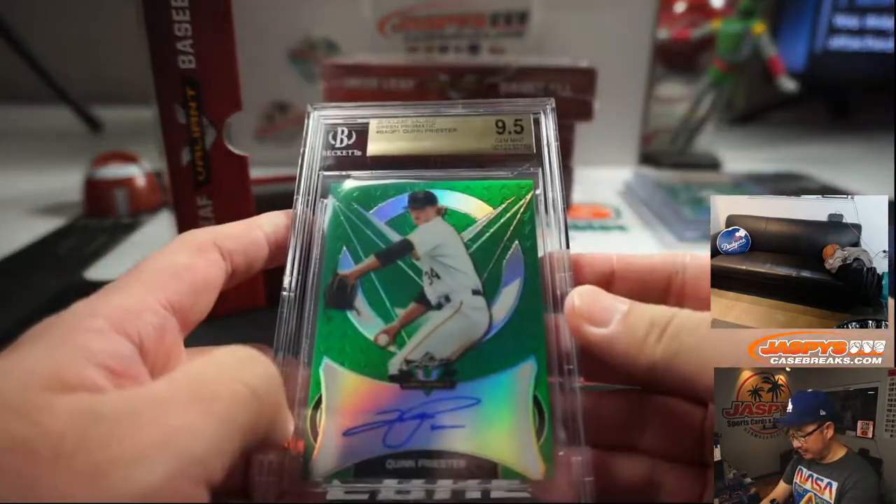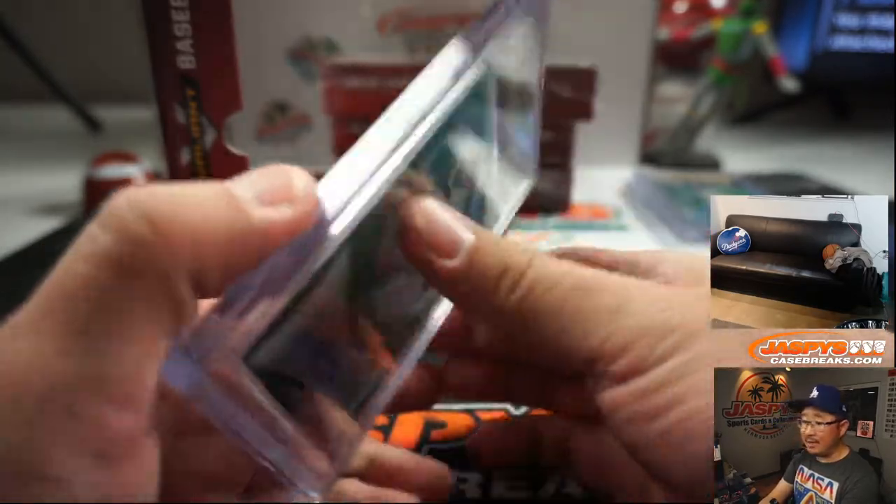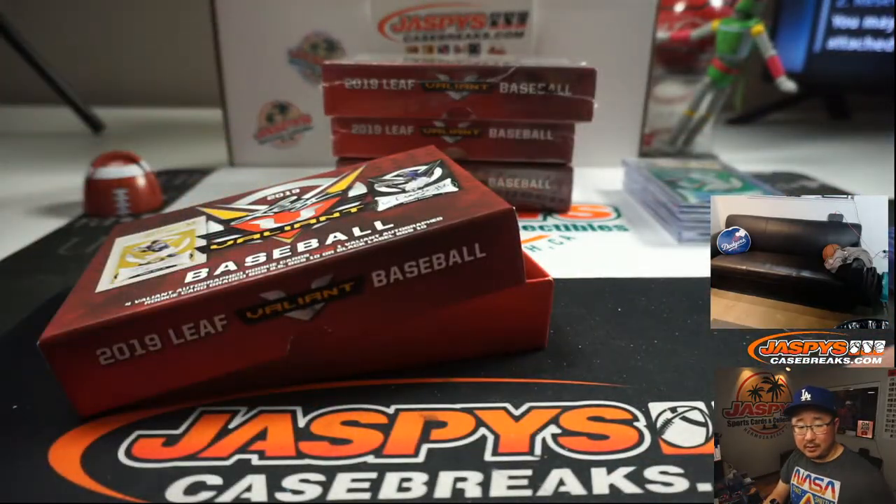There's Quinn Priester, 9, 5, 10 — 11 out of 99. Quinn will go to Daniel Graham with Quinn Priester.